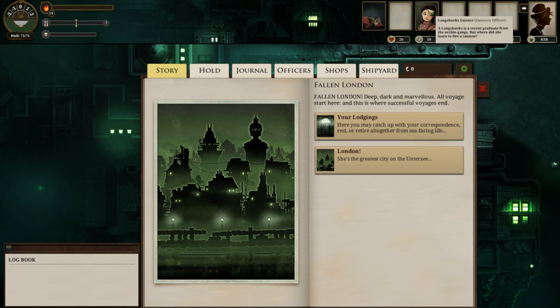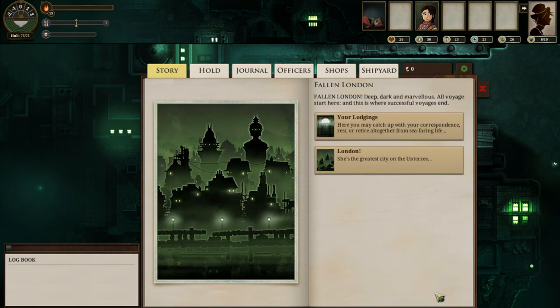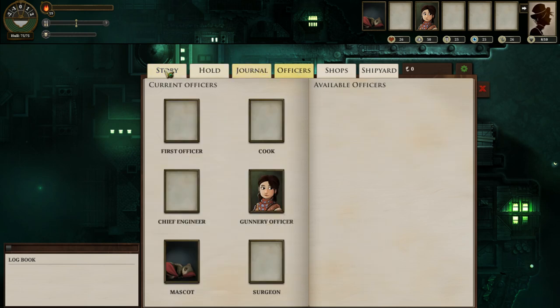Interestingly enough, you can actually start a relationship with the Longshanks Gunner, but only if your iron is higher than your Veils by — I think — 20 points higher than your Veils, which is pretty difficult, seeing as the only reason you'll have the Longshanks Gunner is if your Veils is 50. You'd essentially have to be on your second run through to do that.